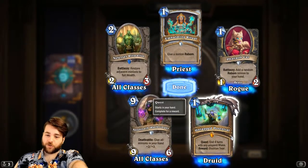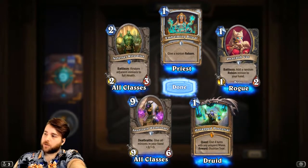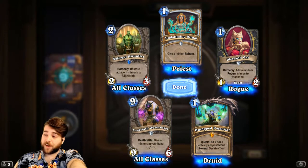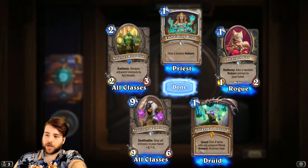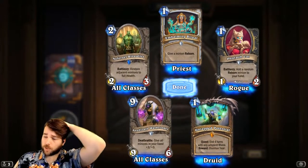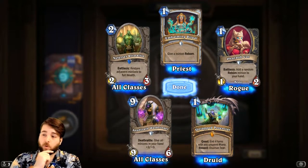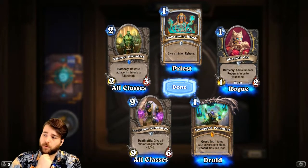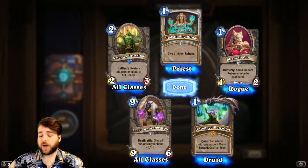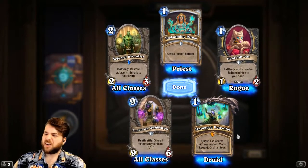Untapped Potential — the Druid quest. We were talking about this one before. You have to end four of your turns with any unspent mana, and the reward is Ossirian Tear, which gives you the Fandral Staghelm ability — all of your Choose One cards give you both options. That's clearly the kind of card you want to build your deck around. There are quite a lot of powerful and interesting Choose One effects in the meta, and even cards like Wrath are always going to be good. Starfall is a personal favourite. I think if you can make a controlling Druid deck work, Starfall with Ossirian Tear could be a huge part of that — able to take out not only swarms but also individual targets. I'm keen to see some big control Druids happen.